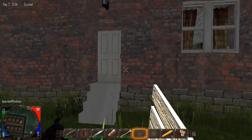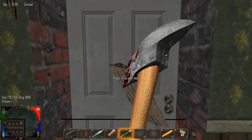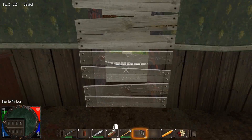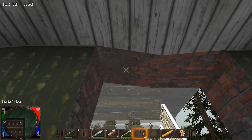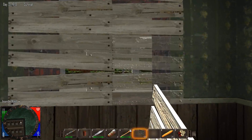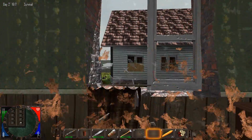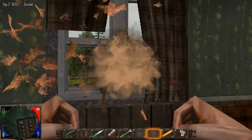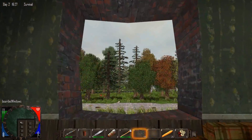For those of you new to my video series, this is one of my favorite places to stay in the game — this house right here. I have a whole routine where I just board up all the windows. These are called boarded windows. They are extremely strong — they take three hits from an axe at full power to break, and you can double them up on any surface. They're actually much better to put down than even stone. I used to put down stone on these windows when I first started playing.